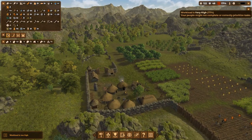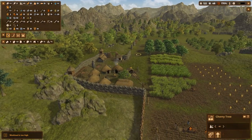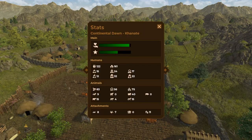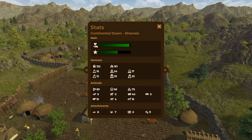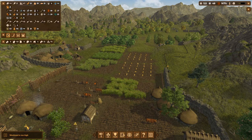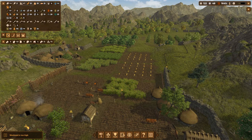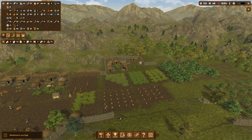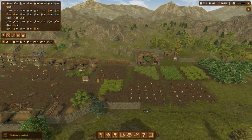I've placed another group of tents so people can easily access the farms. One key thing to watch is your transport attachments — I only have eight sledges and seven carts, which isn't enough for my population. You need more plows so people plant faster, because if planting happens late, there's less time to harvest, and without good sickles crops can vanish before they're collected.